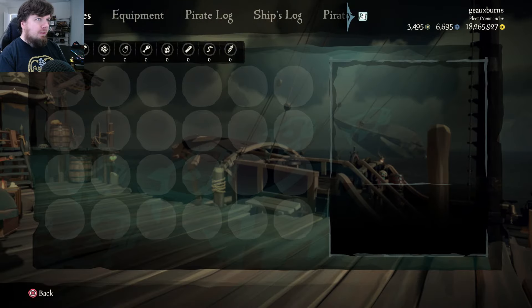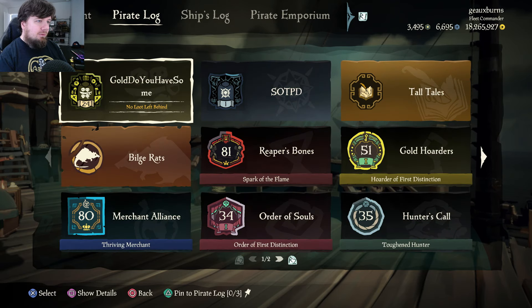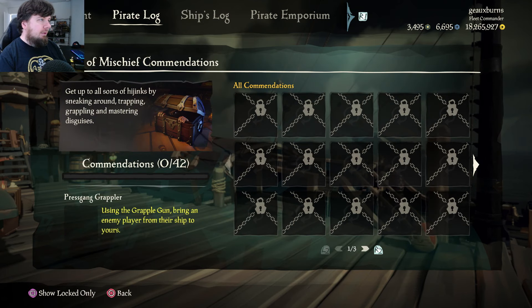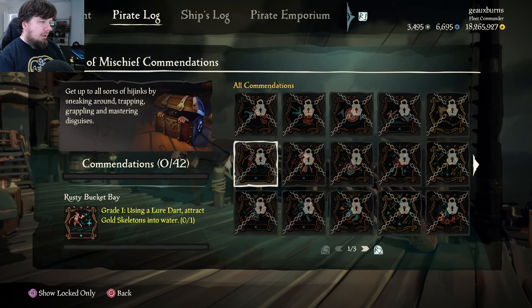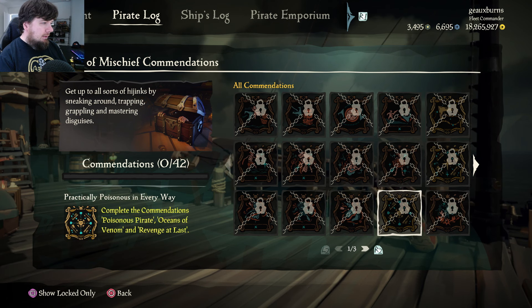We'll try to keep everything linked together with the theme of the event. I believe it's going to be in Bilge Rats. Pirates of Mischief is the new accommodations with Season 14. We got three pages worth. There are combinations revolving around the grapple gun, the darts, the blowpipe.